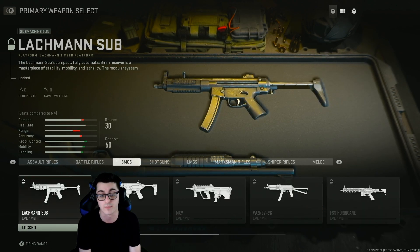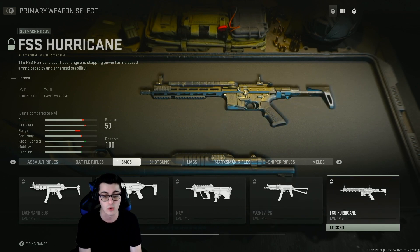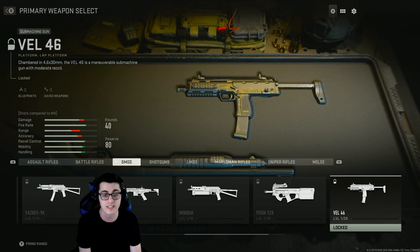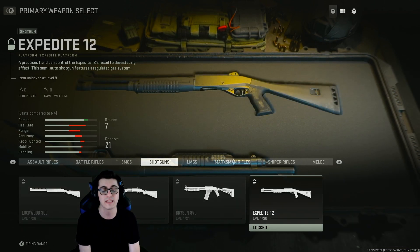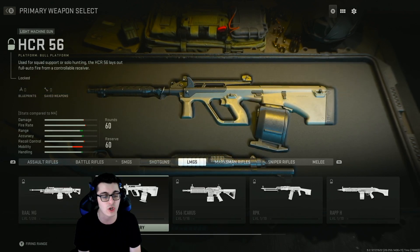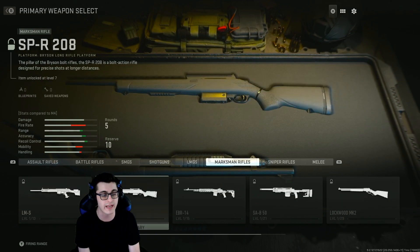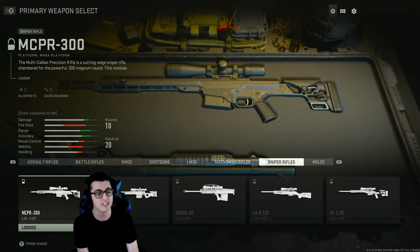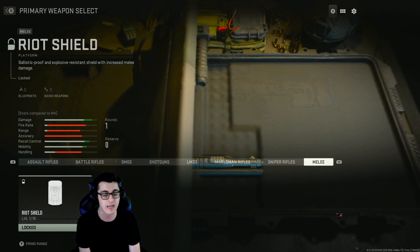This is the complete weapon list for launch. We have the MP5, the BASS-P, the MX9, the 9K, the FSS Hurricane, the Minibak — like a Bullfrog SMG — our P90 known as the FSS, and the VEL 46 — the MP7 — and the Fennec 45. For shotguns: the Lockwood 300, the Bryson, the Bryson 890, and the Expedite 12. For LMGs: the RAAL MG — a DLC LMG from MW2019 — the HCR 56, the 556 Icarus, the RPK, and the RAPP H. For marksman rifles: the LM, SPR-208, EBR-14, SAB 50, and the Lockwood Mark II.